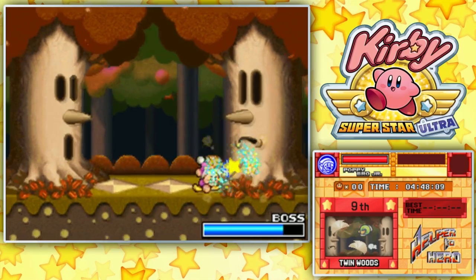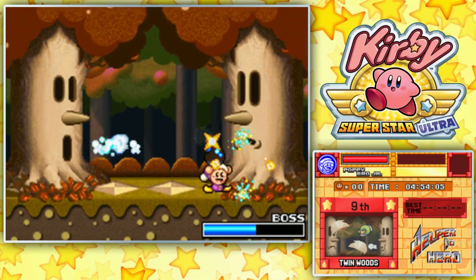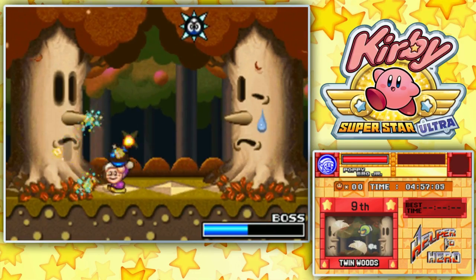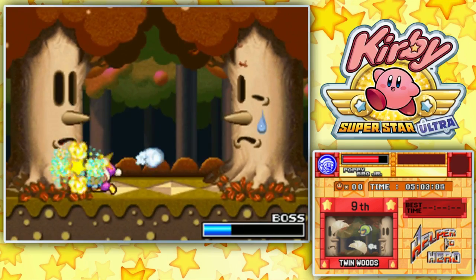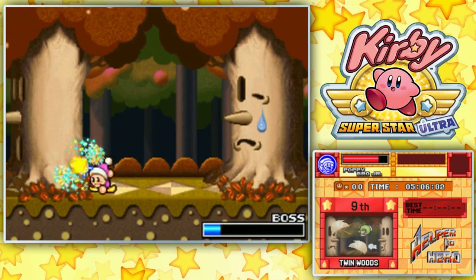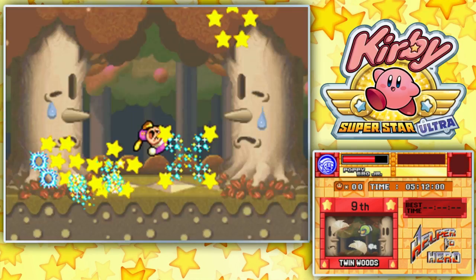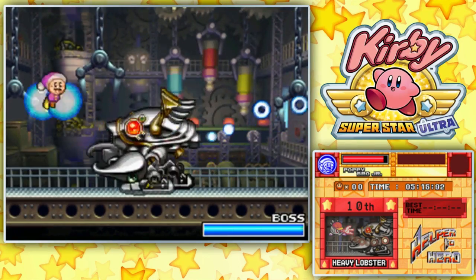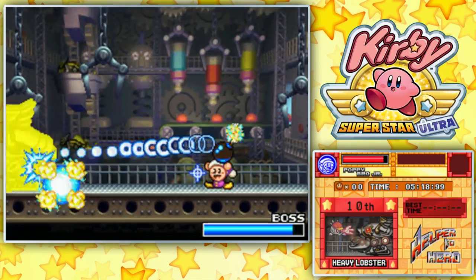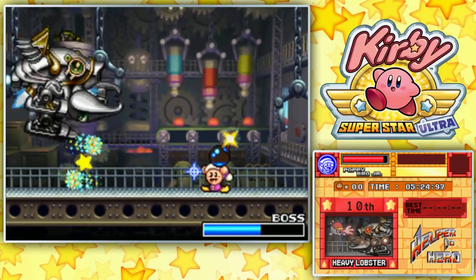What do we have? We have Heavy Lobster, Computer Virus, and then it's Meta Knight. I should be able to get through Heavy Lobster and Computer Virus without taking too much damage. We should be able to get through this boss and the next two with not taking too much damage, so that we can get back to full. I've gotta be careful about holding bombs because you need to jump a good bit over Heavy Lobster — not being able to because a bomb is in my hand would be less than ideal.